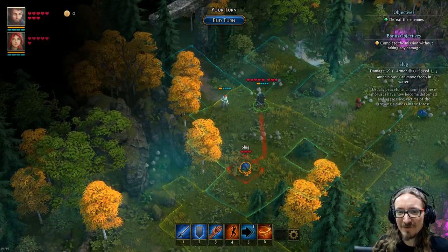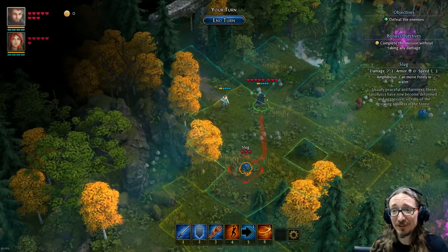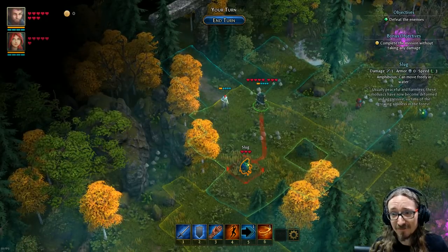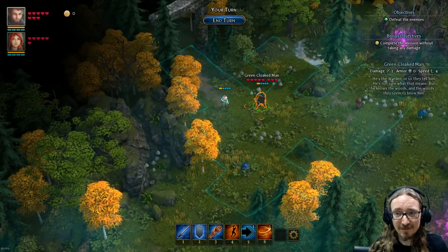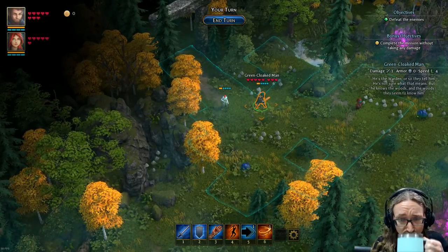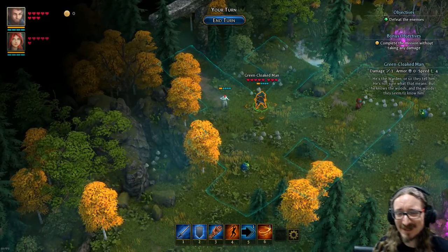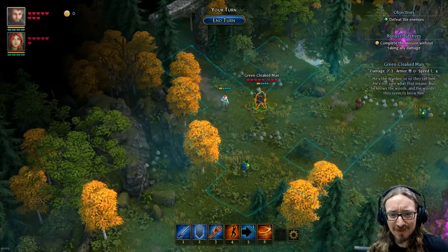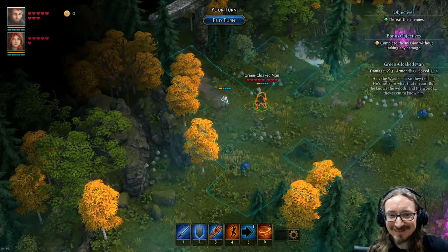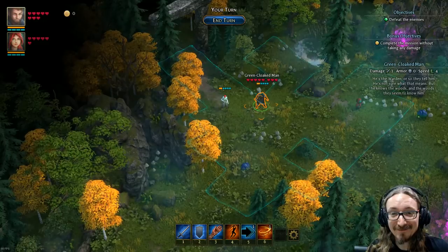There's no dice-rolling mechanic here — no random factor. This slug does one point of damage, has zero armor, three speed — that's never going to change. My guy, depending on the ability he uses, will do say three points of damage, not a range. So that's the point — I'm kind of wondering, is this even a role-playing game since there isn't that dice-rolling mechanic? It's got hit points, leveling up, armor — everything else, just not the random factor. You might actually prefer that — it gives you a little more control.